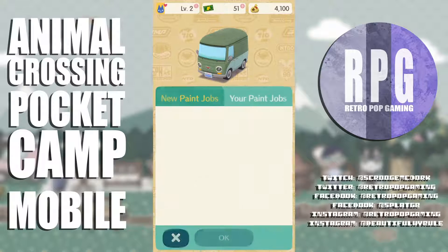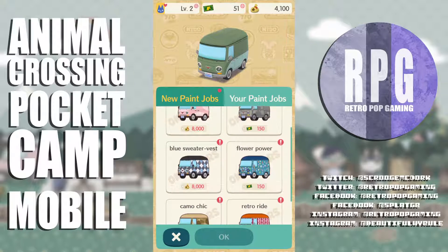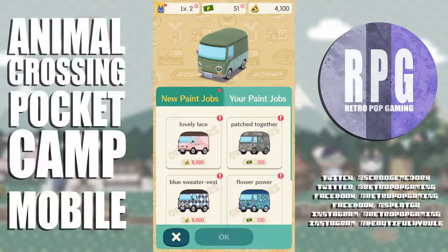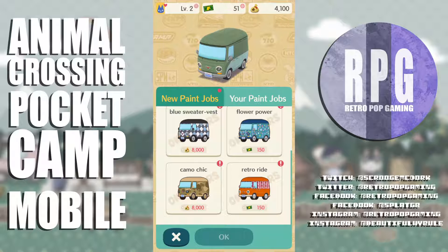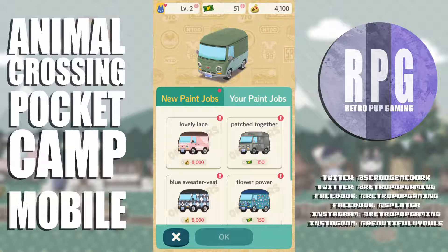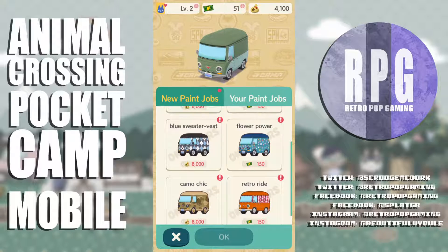Here's all the custom paint jobs — they can always redo a design they've done before. Oh, it's pricey — I can't afford any of this. Lovely lace, patched together, blue sweater vest, flower power, camo chic, retro ride. None of these really — well, flower power is kind of cool.